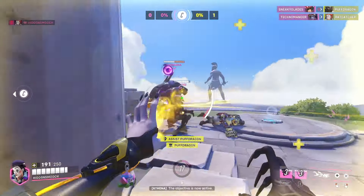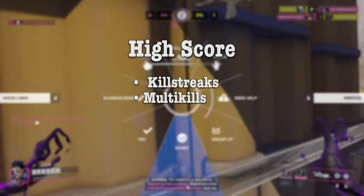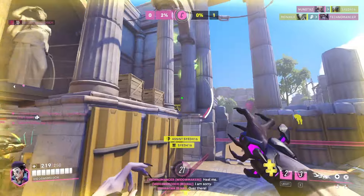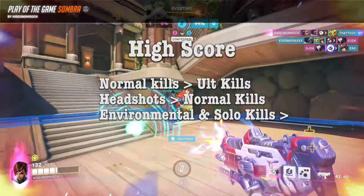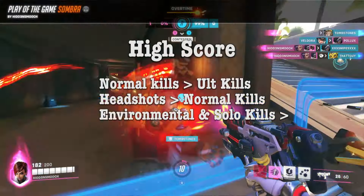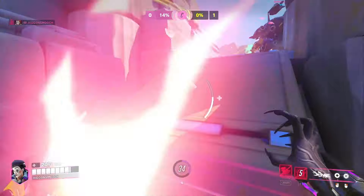Now let's get into the four categories. The first category and the most common is called high score. High score features killstreaks and multi-kills, meaning it's the category you probably see in your game most often. However, just because it's common doesn't mean some things can't outrule high scores. Normal kills are worth more than ultimate kills, headshots are worth more than normal kills, and environmental kills and solo kills also heavily impact this. This is why there will be times when you get a 3k but a Lucio boop gets play.